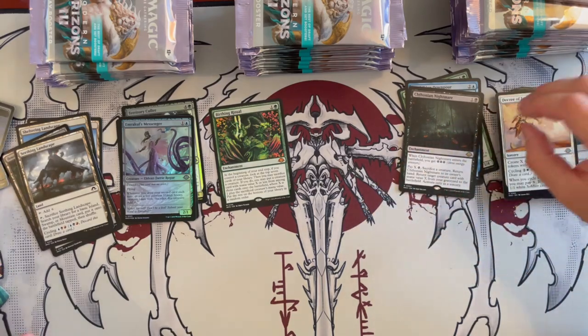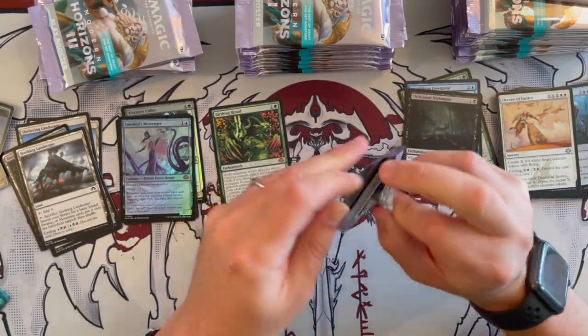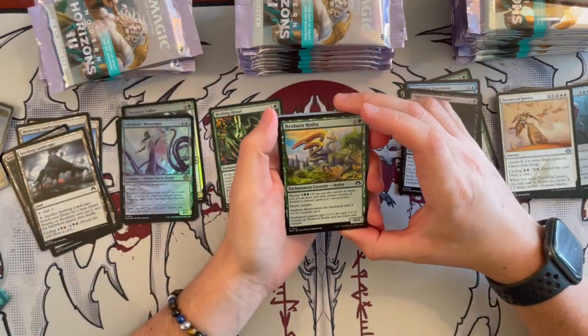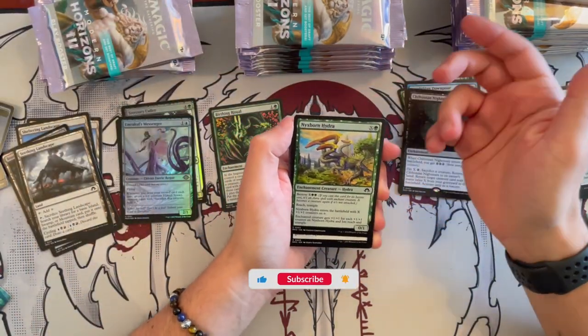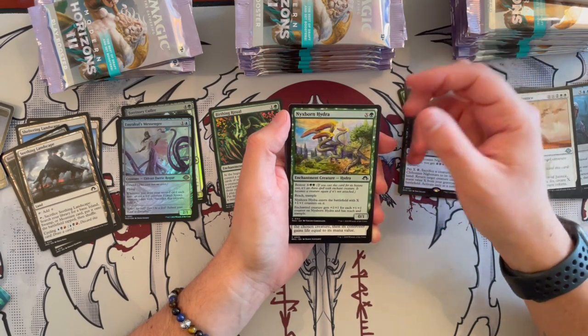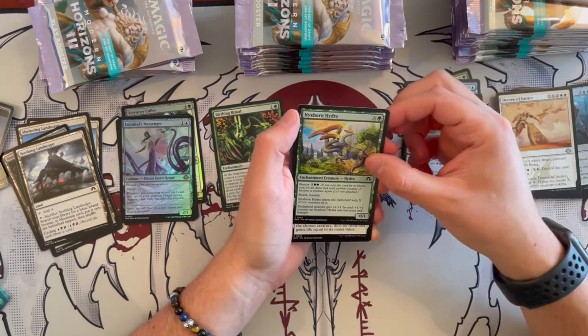Chthonian Nightmare — that was our first big pull, if I'm not mistaken. Or one of the bigger ones anyway. It's not the biggest one — there's definitely better. Then we have Nixborne Hydra — it's a 0/1 X cost with Bestow X and Trample. It enters the battlefield with X plus 1, plus 1 counters on it, and then gets plus 1, plus 1 for each plus 1, plus 1 counter on it.